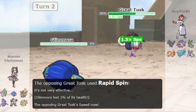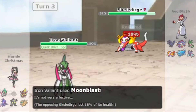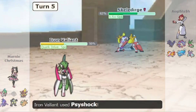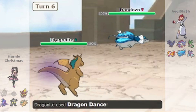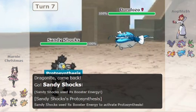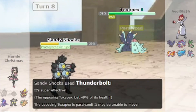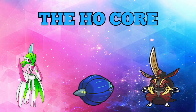However, this core has its downside — the biggest being Unaware. Hyper-offensive teams in general struggle to beat Unaware Dondozo and Unaware Skeledirge. Having no recovery, this core gets chipped down and ends up losing. Also, fat Pokémon like Toxapex and Corviknight can give this core a lot of problems. This is why the Hyper Offense core is at number 3 in our list.